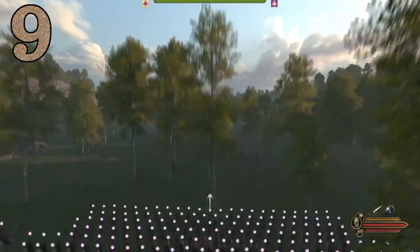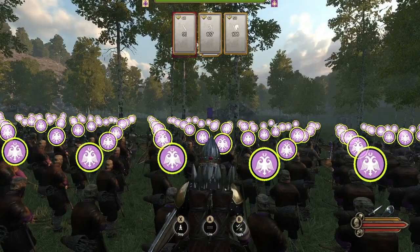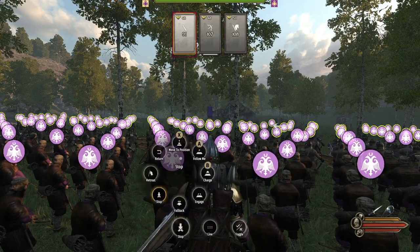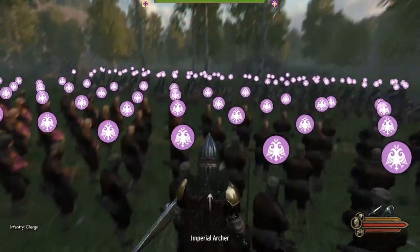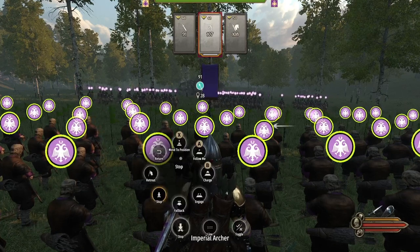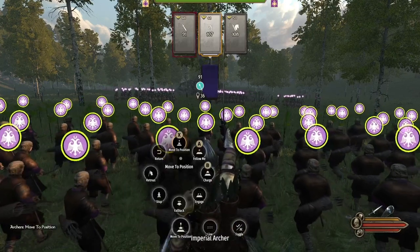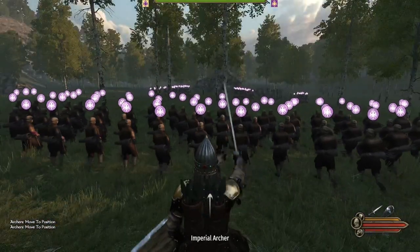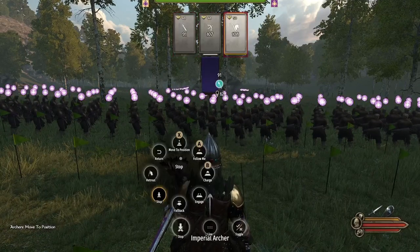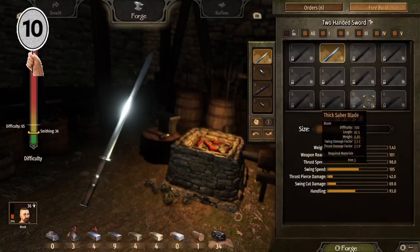Tip number nine is a much-requested one — a lot of you have asked how to individually manage your types of troops. As you hold down the button to give a command, you can use the toggle feature with your directional pad to highlight the troop type you want to order individually. For example, you can send forward just your infantry while your archers stay back, or direct only your cavalry. The troops that are not highlighted will not execute that order. Simply use the directional pad to highlight the specific troop type you want to command.